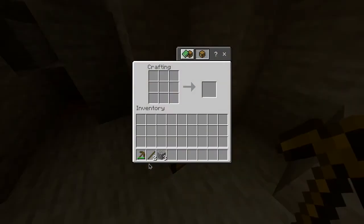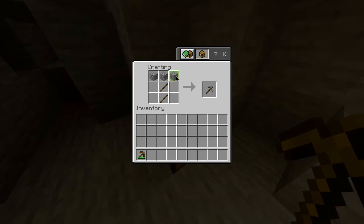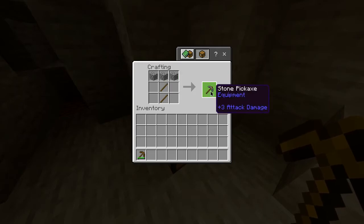You then want to head into your crafting table, take the sticks that you've already got, and place those in a vertical line. You can then place the cobblestone over the top, and there you go, you've got yourself a stone pickaxe.